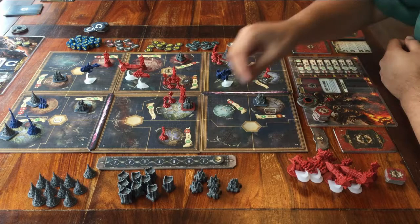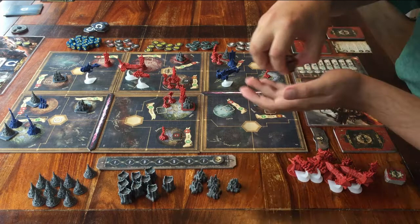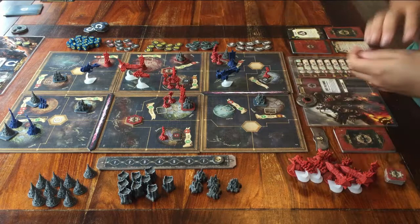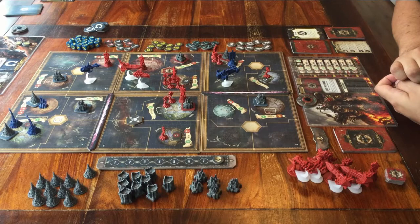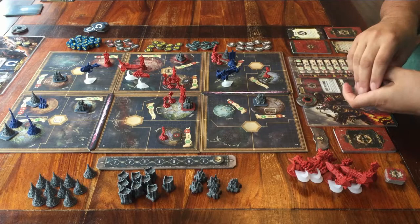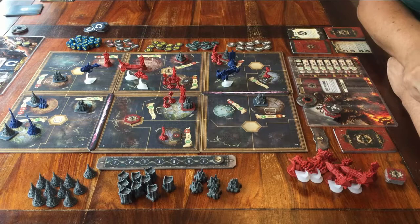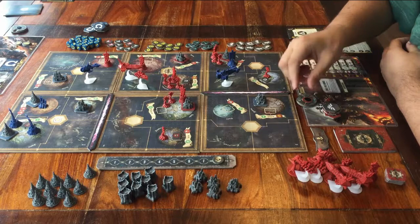What is a round? That is 3 steps. Step 1: every player places these tokens on the board to plan all their actions. Step 2: the tokens are flipped over one by one to perform the actions. Step 3: you get resources, you do an event card, and you reset stuff on the game board before moving on to the next round. So again: plan your actions, then do your actions, and finally get resources and do events. That is how a round goes.